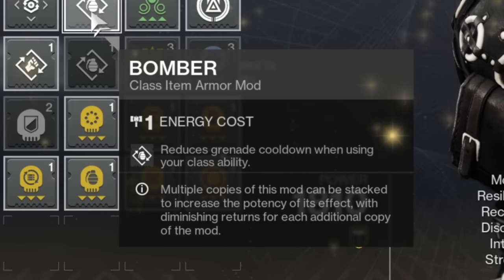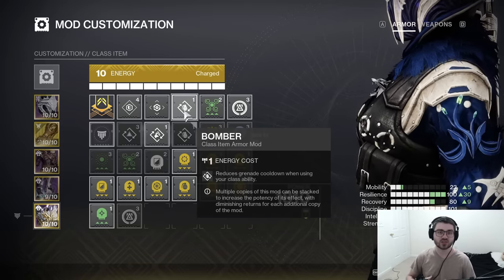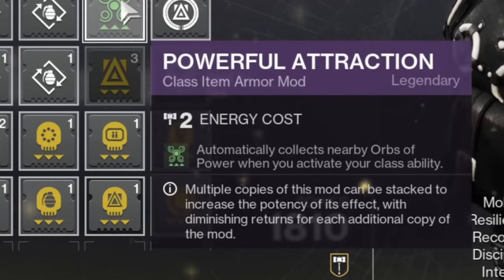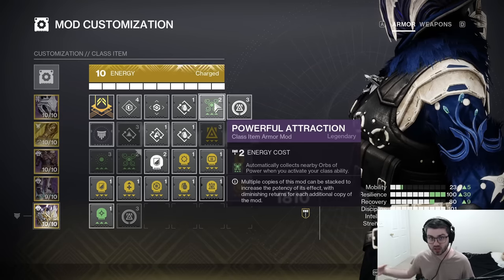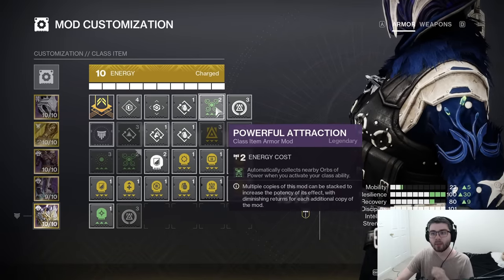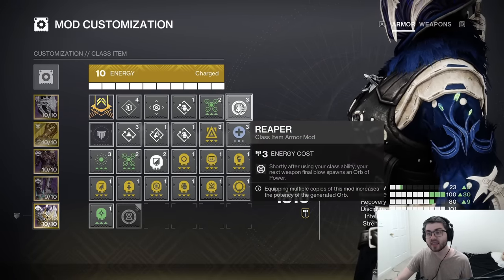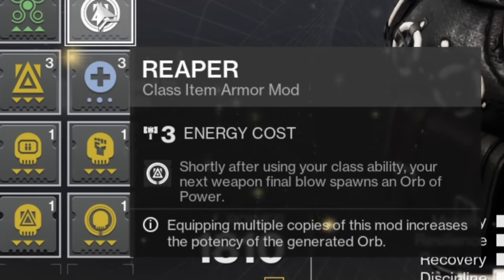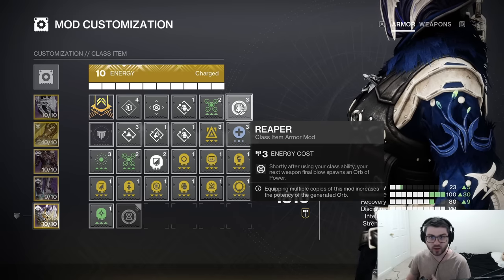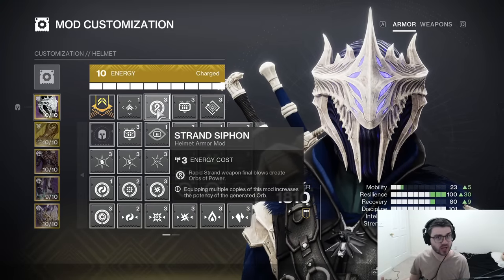For our Bond, I like Bomber: reduces Grenade Cooldown when you use your Class Ability. We're going to be able to spam our Class Ability a lot, just like our Grenades, so this grants even more energy for that Grenade. I also like Powerful Attraction: automatically collects nearby Orbs of Power when you activate your Class Ability. Since you can spam the Class Ability a lot, you can just suck up all the Orbs around you, which is very cool. And finally, Reaper: shortly after you use your Class Ability, your next weapon final blow spawns an Orb of Power. It did get nerfed, but it is still very strong — you'll get your Rift back once that cooldown is gone, so you can always make an Orb each time you place a Rift. Pairing that with your Siphon Mod, you're going to be making Orbs everywhere with Quicksilver Storm.